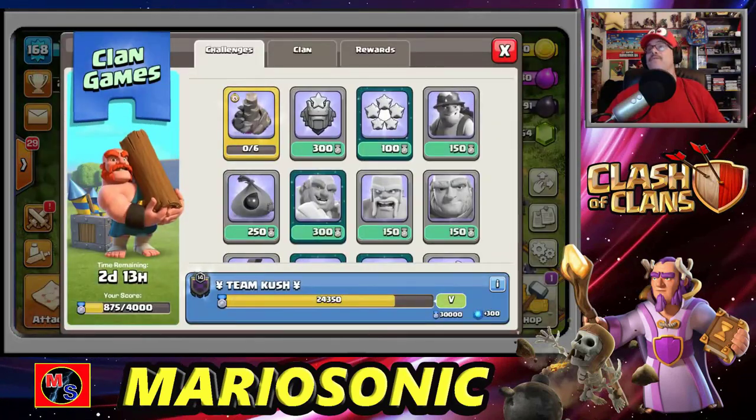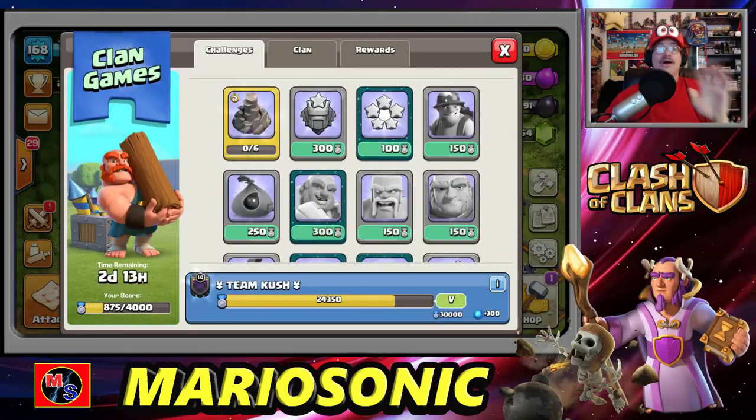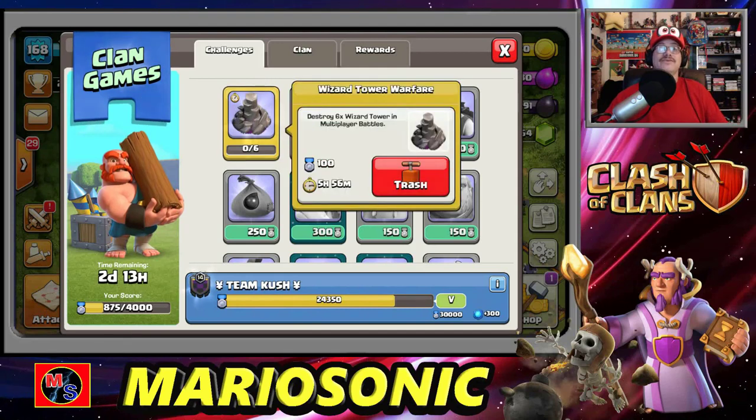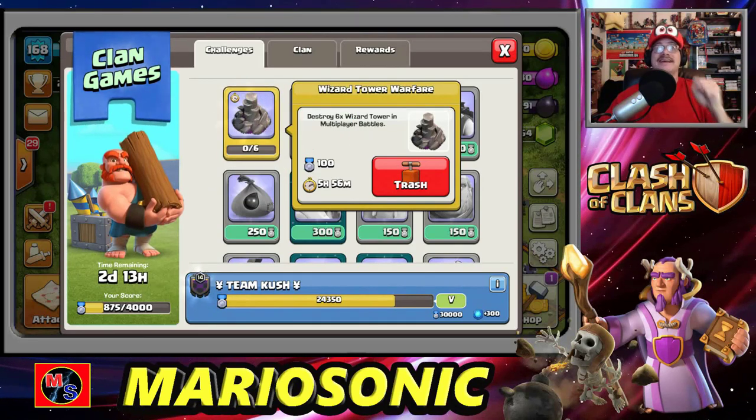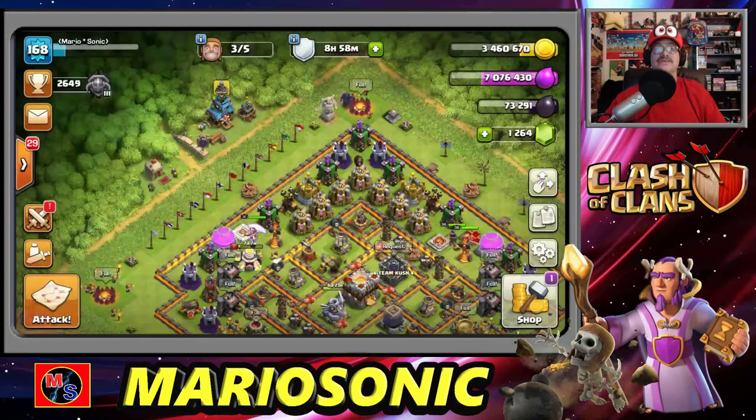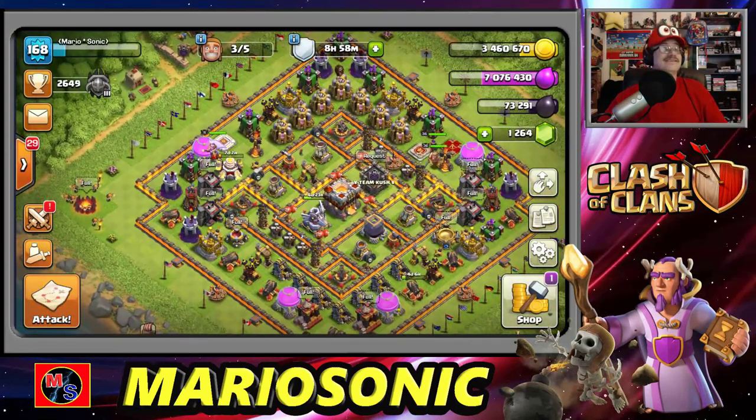Let's go take a peek at what we are doing today. We got the army ready to go. We have selected Wizard Tower Warfare — this is so awesome, this is so exciting! We got to get six of these wizard towers down. We got to just pound these out. All right, let's go in.